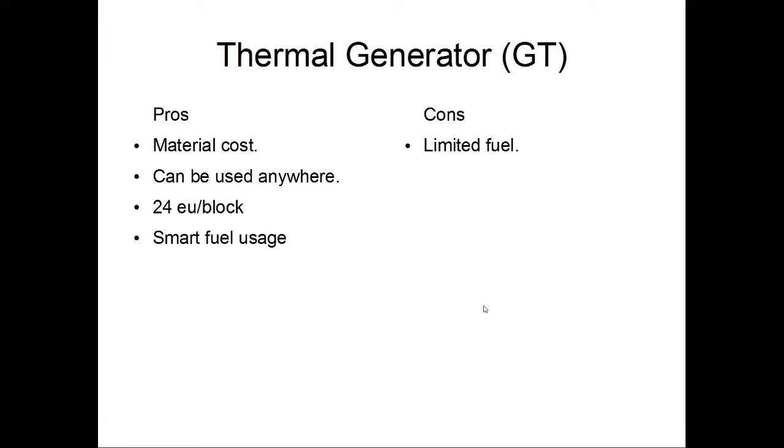At last we get to the GregTech options — the thermal generator. Pros: pretty much free material cost, especially coming from GregTech. Low material cost is not really something Greg is known for, but assuming it's still using the aluminum plates, you'll have those in quantity. Usable anywhere, 24 EU per block — a slight improvement over the default IC2 ones — and it has smart fuel usage. The downside is limited lava supply, so you might want to start pumping the Nether.